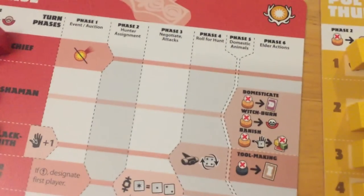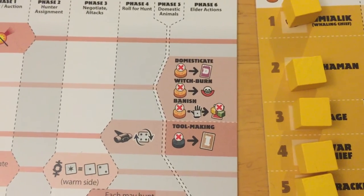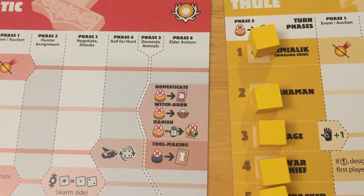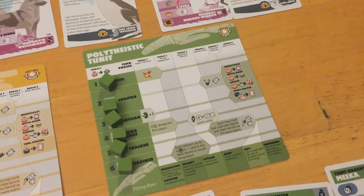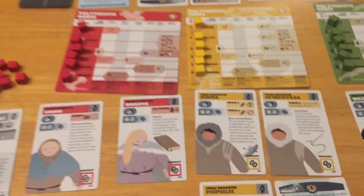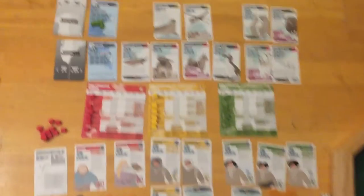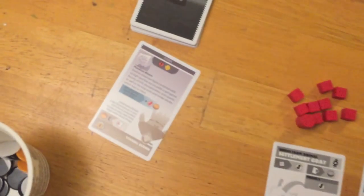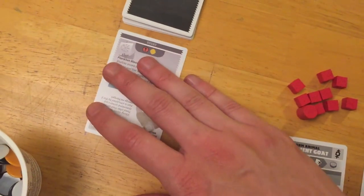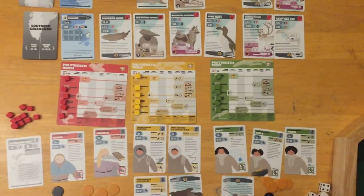We're at the final phase — the elder action phase. This is when you can domesticate cards, take them out of your hand, or place tool cards if your shamans are alive. We can also witch burn or banish, but nobody wants to do any of that right now. Everybody's pretty happy with what they have. That is the end of turn one of Greenland — one turn equals roughly 20 to 30 years, or one generation. We'll see you next time for round two.